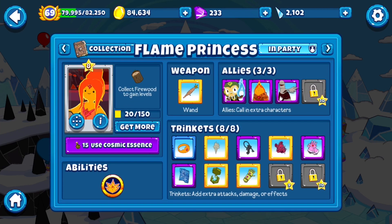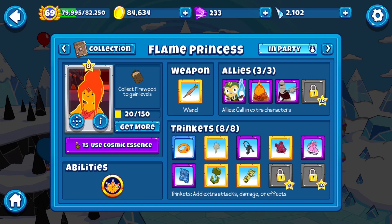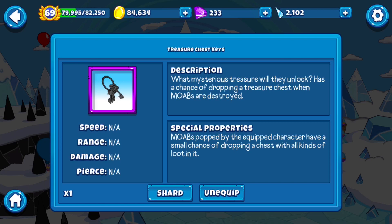Thought Cannon Wand is definitely the main impact. Flame Princess is who you want to equip it to because she is the strongest DPS of the three magic-wielding towers. You want Flame Princess to be doing as much of your damage as possible. The secondary item for this is the Treasure Chest Keys. There's actually a fairly big difference between them that I wasn't quite aware of when I first read these descriptions.